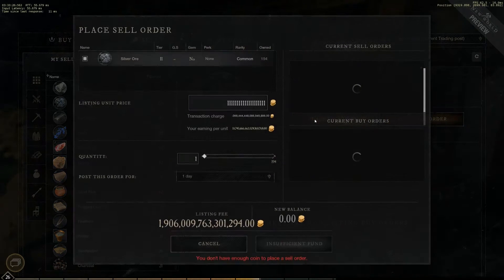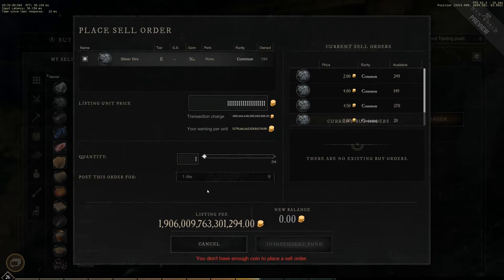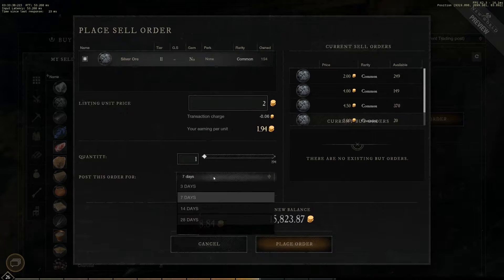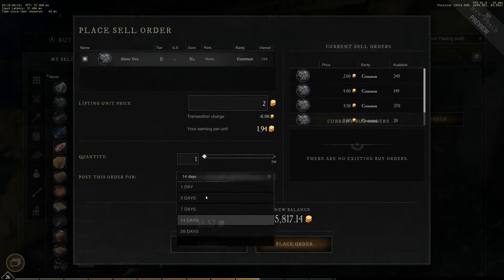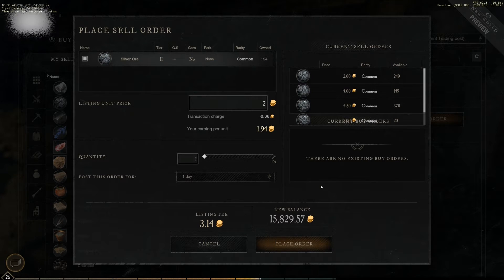Buy orders, apart from listing fees, will also require payment upfront. Players can list their items for different amounts of time, with the lowest being 1 day. Increasing listing time increases the listing fee, but not linearly — it's cheaper to place one 3-day order than three 1-day orders. However, don't place 30-day orders that most likely won't sell, as it's pure waste of your gold.